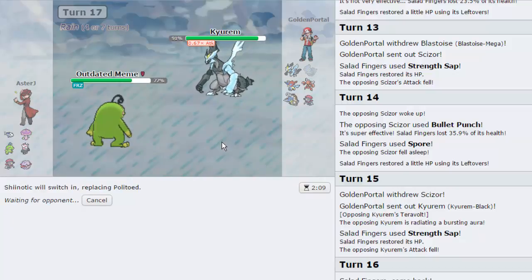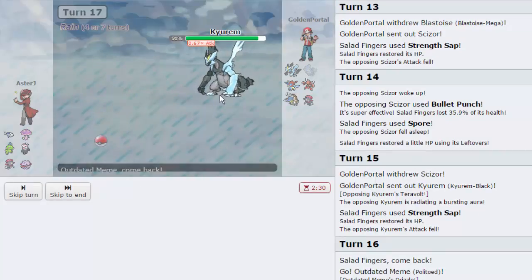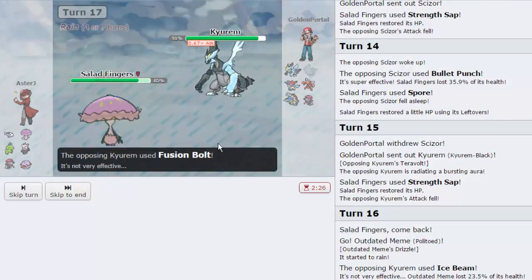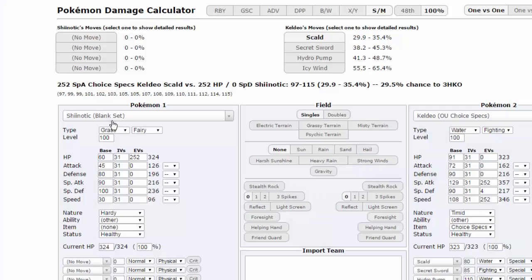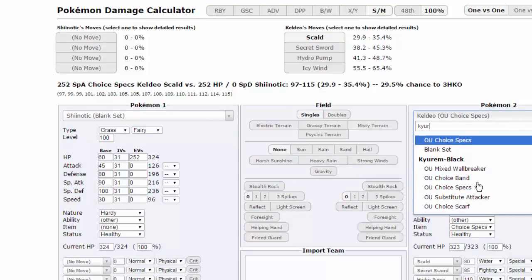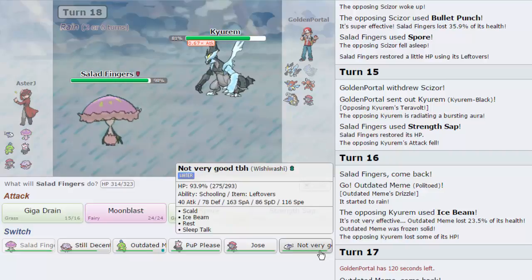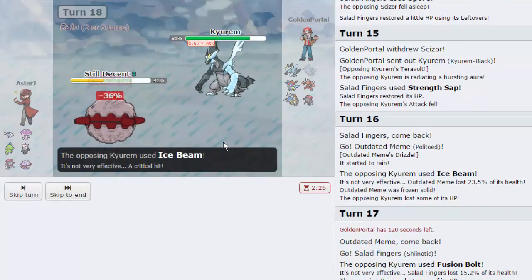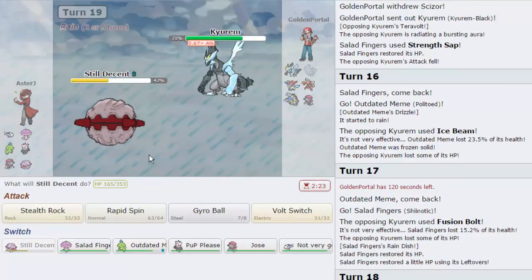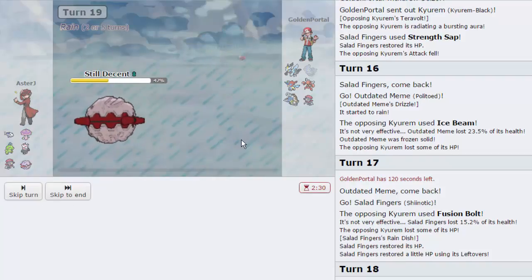I'm expecting a Fusion Bolt, so I double back into Shinotic to give him a Life Orb round. Beware does not appreciate an Ice Beam. There goes the Fusion Bolt - we take it fine. I need to calc if Kirin's Life Orb Ice Beam can knock us out - 238 SpDef. Yes it can. So I'm going into Fortress instead with max Special Defense. That was a crit. I want to get up my Rocks - it forces his Blastoise to Rapid Spin and I can get a Volt Switch off. Rocks go up - Keldeo comes in.